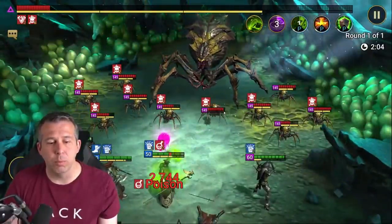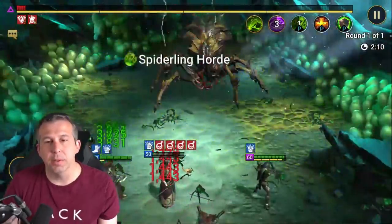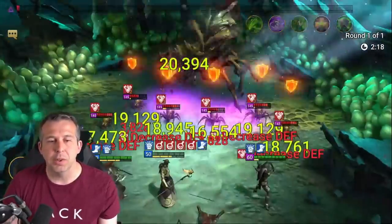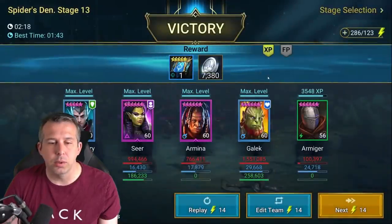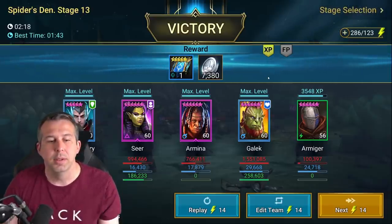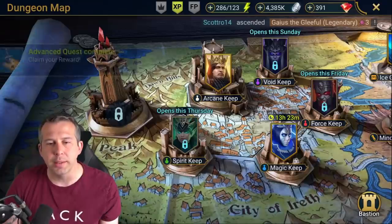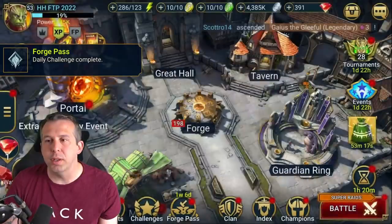Warmaster procs do more against Spider than probably any other main dungeon boss because Spider has a very high base HP. This also means that enemy max HP champions like Coldheart, Septimus, and Armager do bigger hits against this boss than any other. You're looking for your banners and amulets from Spider, but it's only worth farming here once you've got 60s that are ascended. Stage 13 is a good mid-game target for Spider — start to collect those goodies.